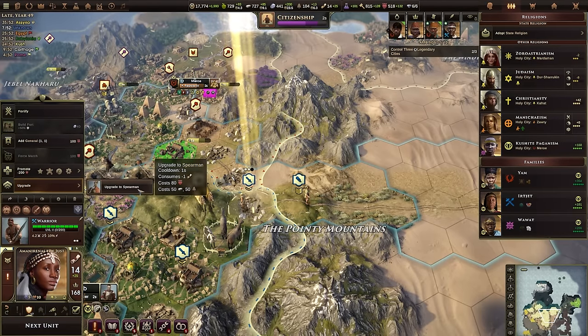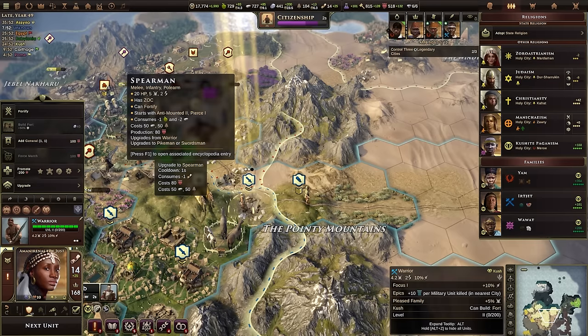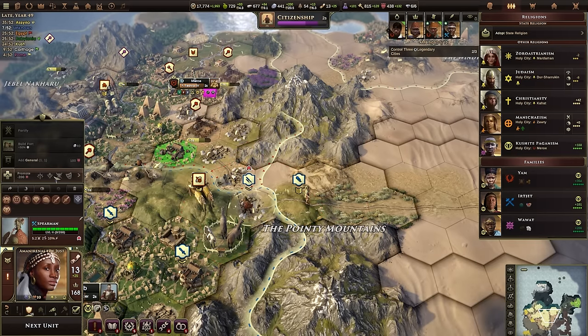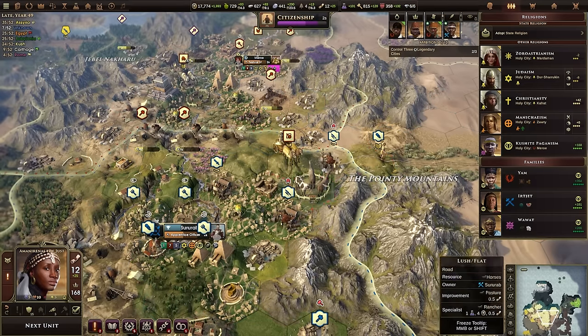We've got a warrior here with Focus and I'd like to upgrade him to spearman. This would allow him to upgrade his base combat power to five. He would also gain Anti-Mounted 2 — a 50% damage boost — and his attacks would pierce, hitting the target behind for 25% of the damage. That seems like a pretty good upgrade and is a process we'll go through for most of our military units.